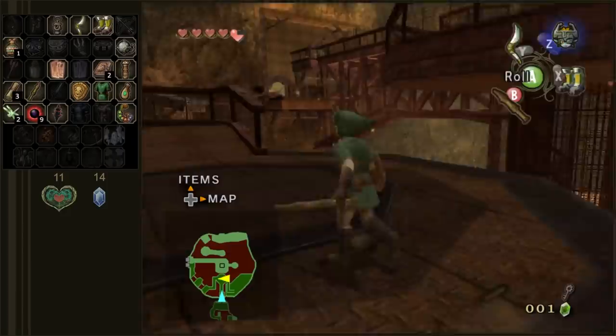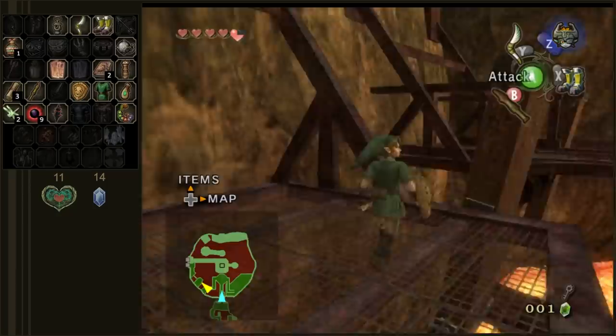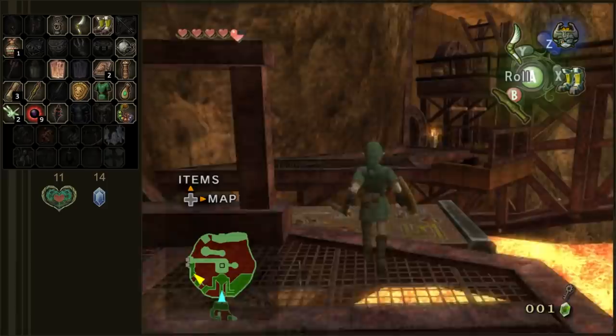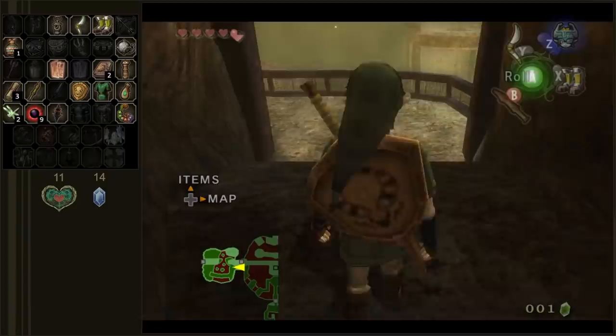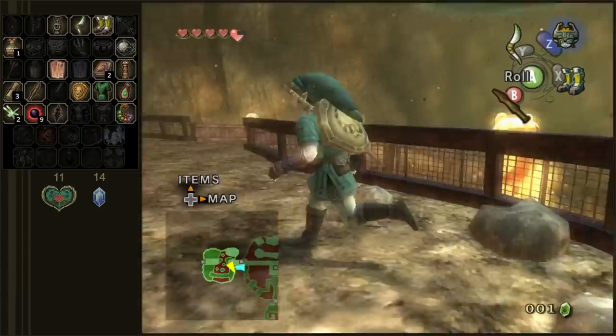The reason we're in the Goron Mines right now is we're looking for the fused shadow pieces — or Link isn't really looking for them, Midna is. Because once we find them, Midna reclaims her true powers that she had in the Twilight Realm. So the first three bosses and the first three temples in this game are all the way they are because they got fused shadow pieces which ended up transforming them and giving them godlike powers. The boss of the Goron Mines is actually one of the Goron Elders who got transformed into a gigantic evil fire Goron.